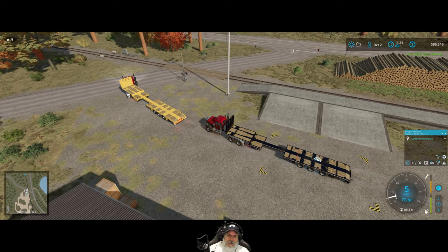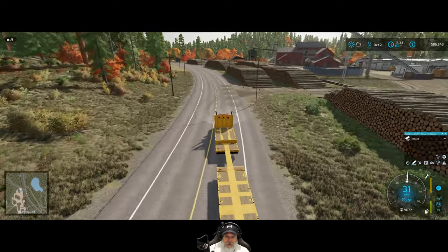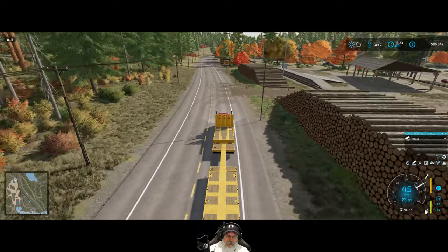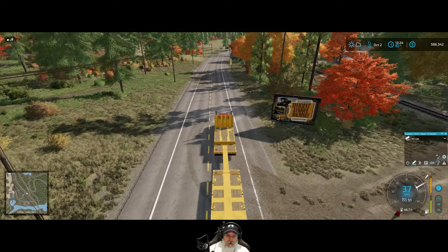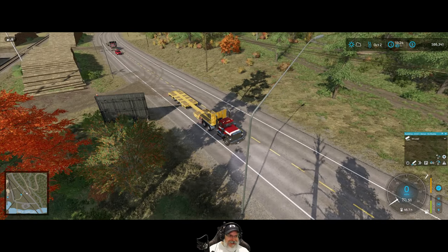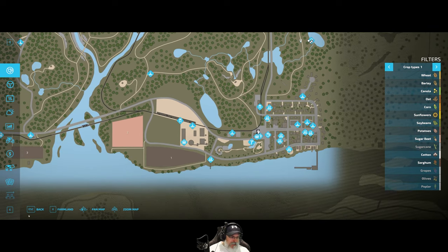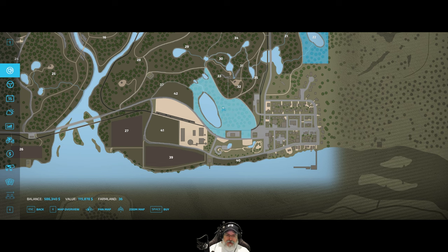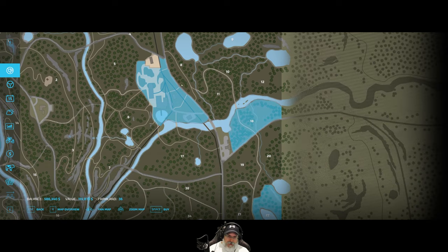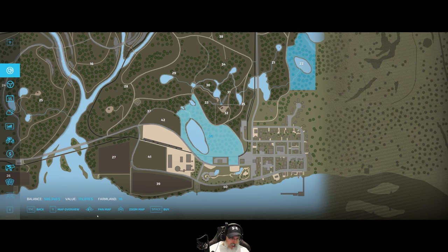Yeah, we made just a smidge over $150,000, which is really good. I'm going to take the lowboys back to the logging camp and load up all of our equipment and move it down to our new logging site. How much money do we have? Look at that — $586,000, you guys. That is such good money. We're going to buy farmland 36, it's $115,000 and it's all very flat in there. After that I'm not sure what logging land we'll buy next. We are going to buy some properties up here too but I'm not quite ready to do that yet. Let's buy this now — and now we have a place to stay. We might even stage everything near the store. There's a little clearing right here.